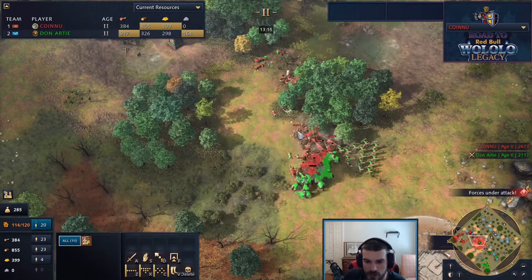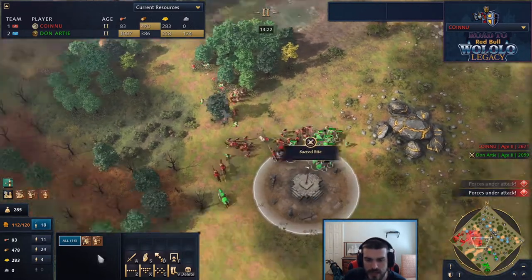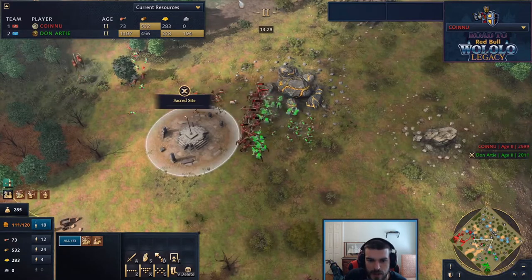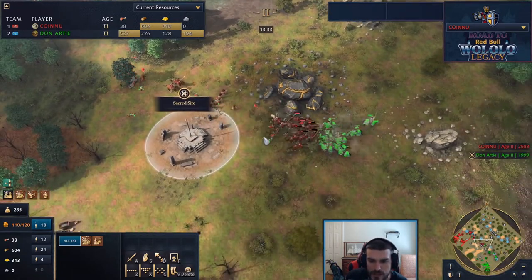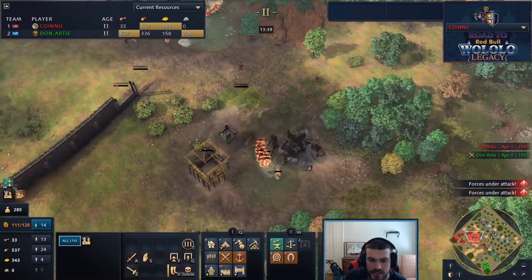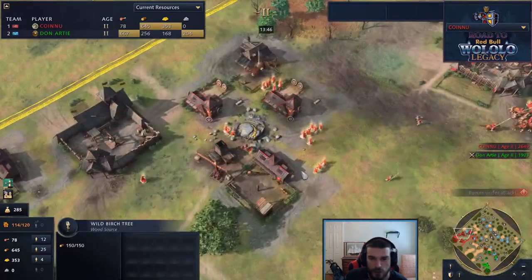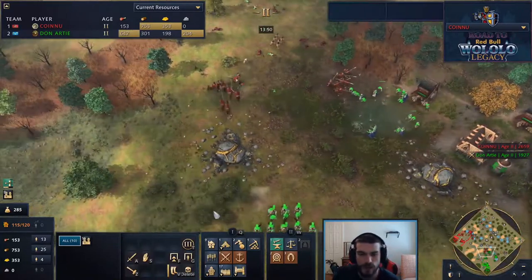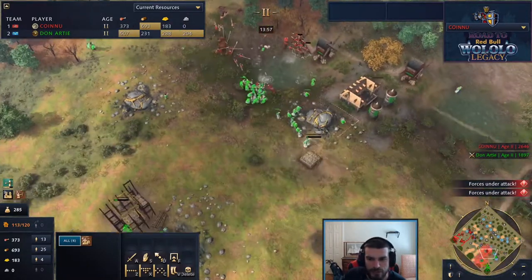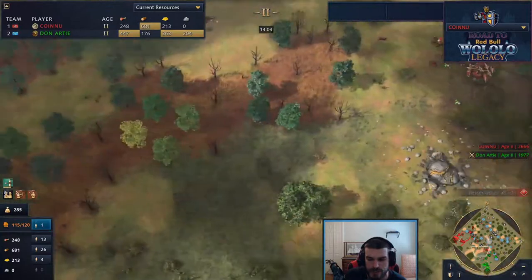Sy Arc gets a ton of damage on these archers. This is the problem the French always have - once you get that archer mass, horsemen chase them down and force them to fight while knights can't defend due to the spearmen. But Don does a great job sniping down spearmen. Yes the archers may have died, but importantly he has made the spearmen mass low. The outpost gets burned down. Huge villager pull by Sy Arc, and then he runs out of food - right as he does, he makes the breakout and starts pressuring Don's eco. Don needs to fall back.